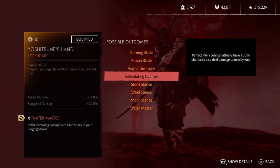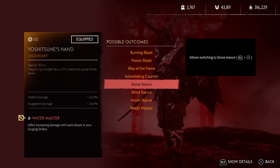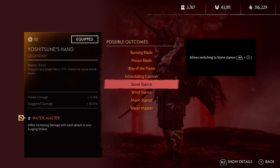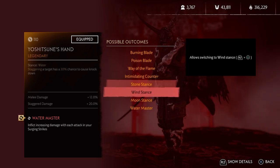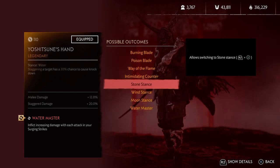Next we have Intimidating Counter — perfect parry counter attacks have a 50% chance to also deal damage to nearby enemies. This works well with the perfect parry window and counter attack perks. But some enemy attacks cannot be parried, so this is a fun way to play if you like parrying, though it could be very situational. The rest of the possible outcomes are about stances — three of them give you a way to use other stances. But if you really want to use that stance, I recommend using a katana that already has that stance, otherwise you waste one perk just for the stance.